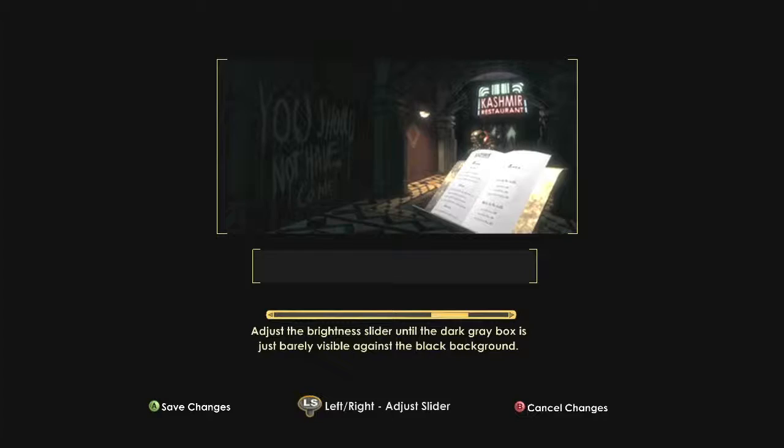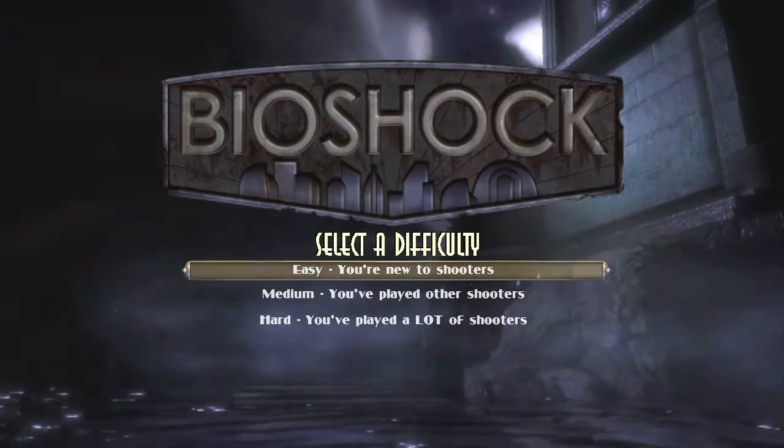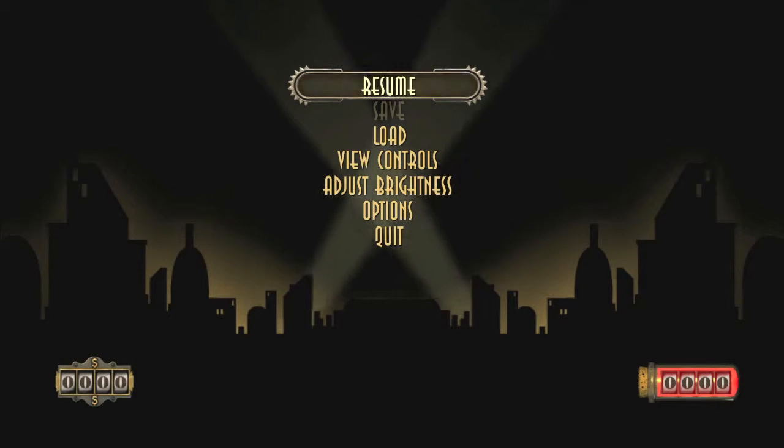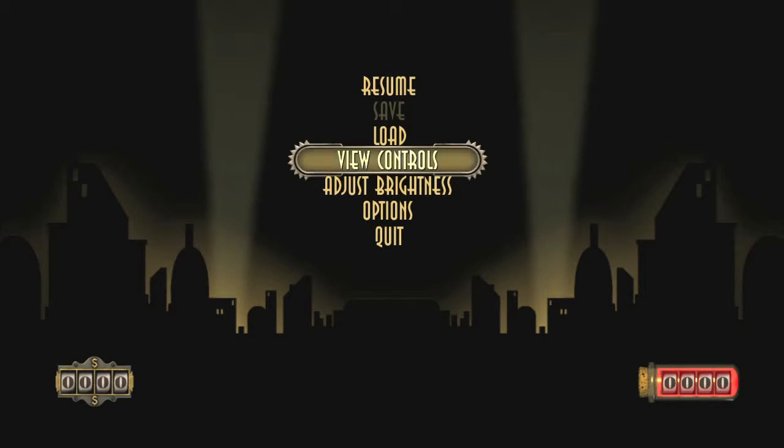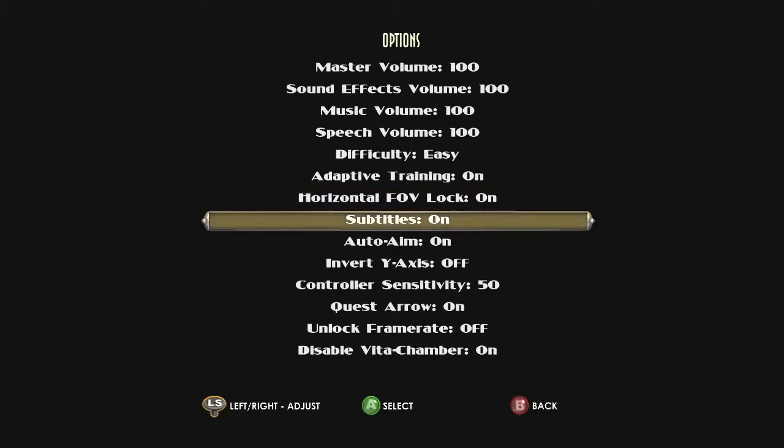As soon as you have that, you can start a new game and after you adjust your brightness, you want to set the difficulty to easy. Then as soon as the game starts, you want to hit start and then go down to options and make sure that this option is turned on.